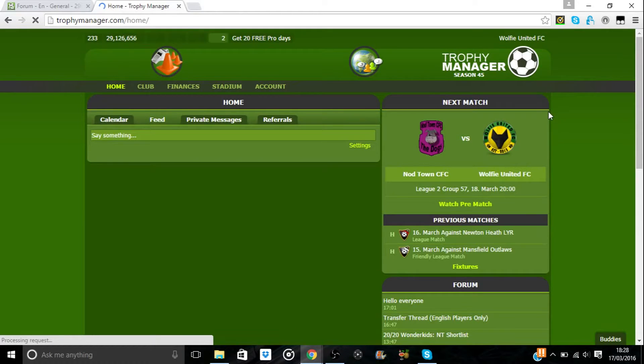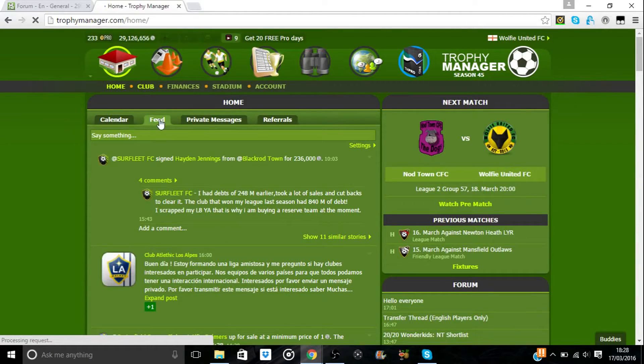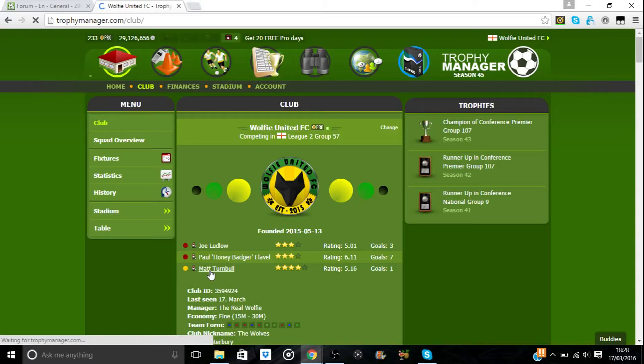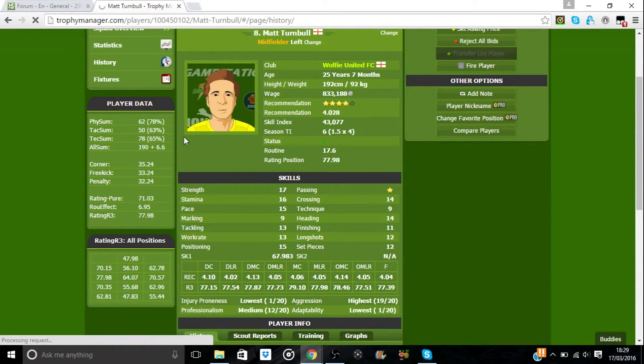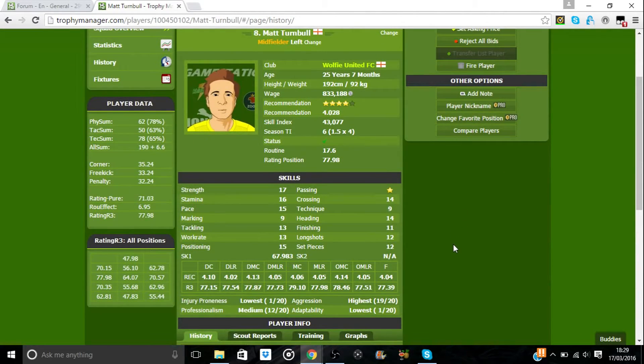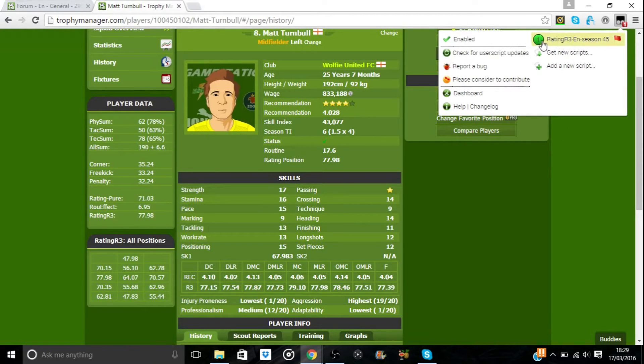Once installed, swap back to Trophy Manager. When you get on to the homepage it doesn't look different — that's because Rating R3 only changes your player pages. If we look at Matt Turnbull, our left midfielder, now you see the difference. We have season training intensity — which is what TI stands for — rating position, recommendation in all positions, and a lot more in-depth information than Rating R2. You can confirm it's installed: click the Tamper Monkey icon and it shows Rating R3 EN Season 45 has been installed.